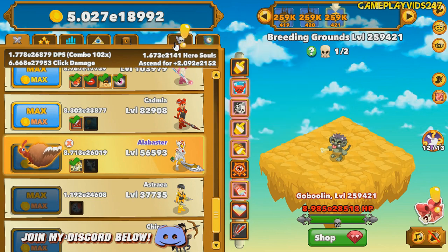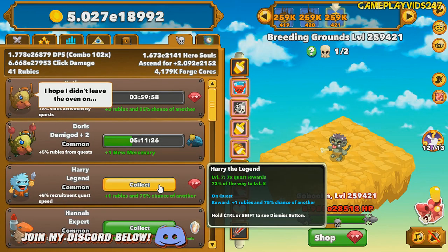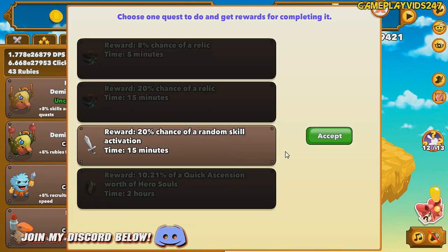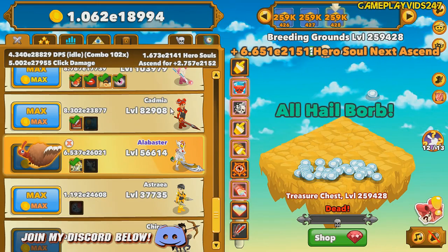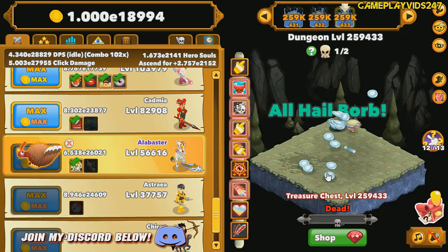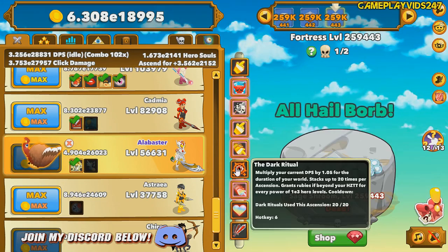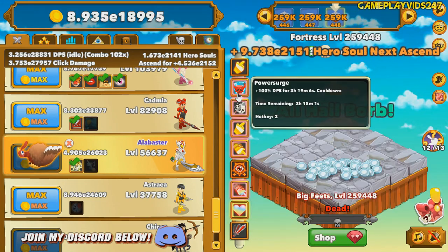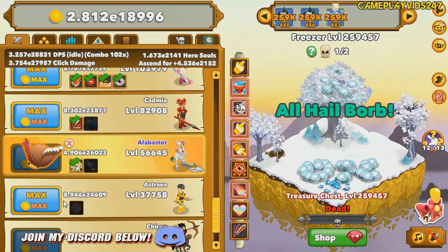I'll give it around 20 more seconds — maybe 10 more seconds. I'll quickly check on my Mercenaries while we're waiting. Three Ruby quests there — we'll send my Mercenaries on. Got two Rubies. So now my Idle DPS boost is back in action and we're well on our way again. I'm going to continue to level up Alabaster. Can't really level up Australia just yet — I think by the time I reach my next wall, Australia will be available for purchase, hopefully.